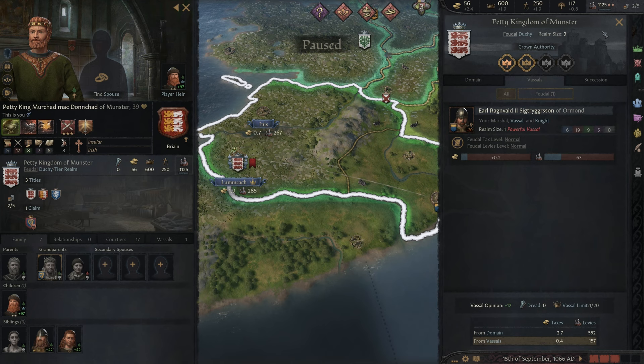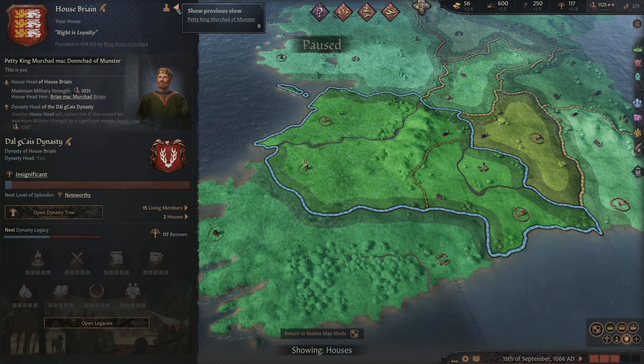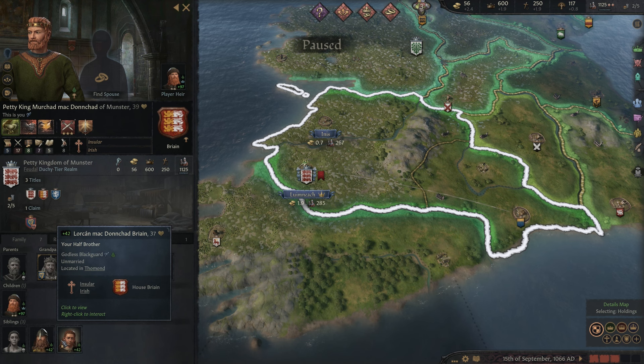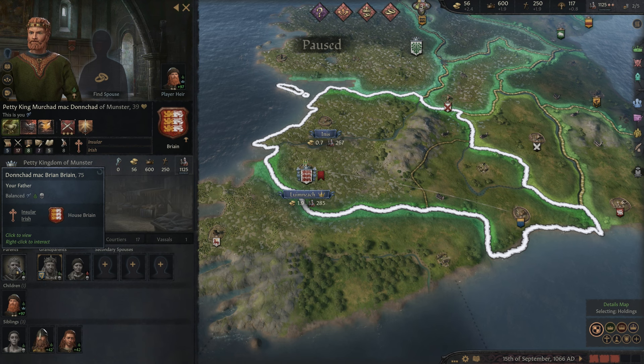Here is our one and only player heir — we only have the one child, which is Brian. That is our one and only heir. I do have two siblings apparently — a half-sister who is no longer with us, a half-brother who is a knight, and another half-brother as well. Looks like my parents are all dead. The only parent listed here is my father, so apparently I came from no mother.